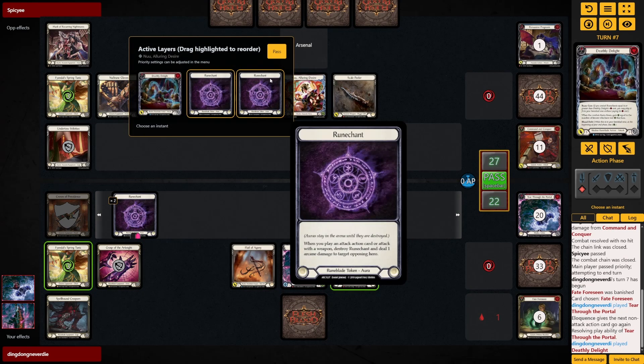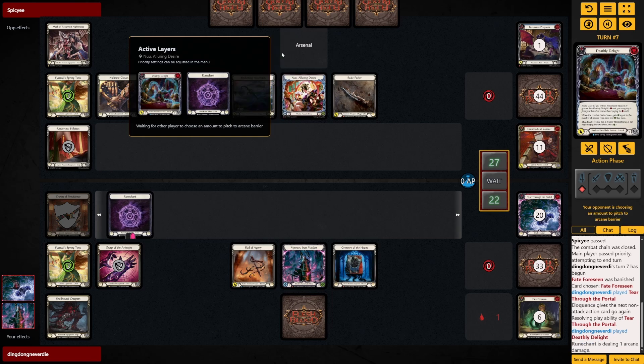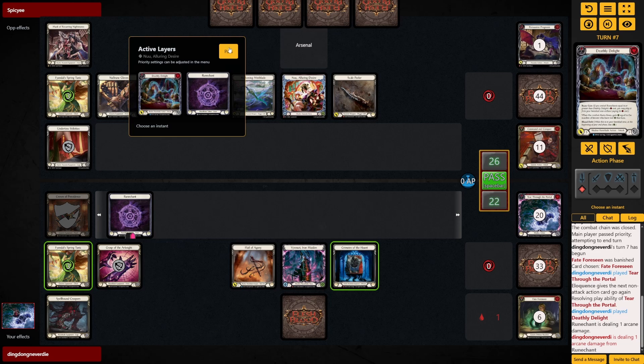Play the Deathly Delight first — don't get two life out of that. Then maybe next turn we can start letting their attacks hit, because we want to banish some gas.